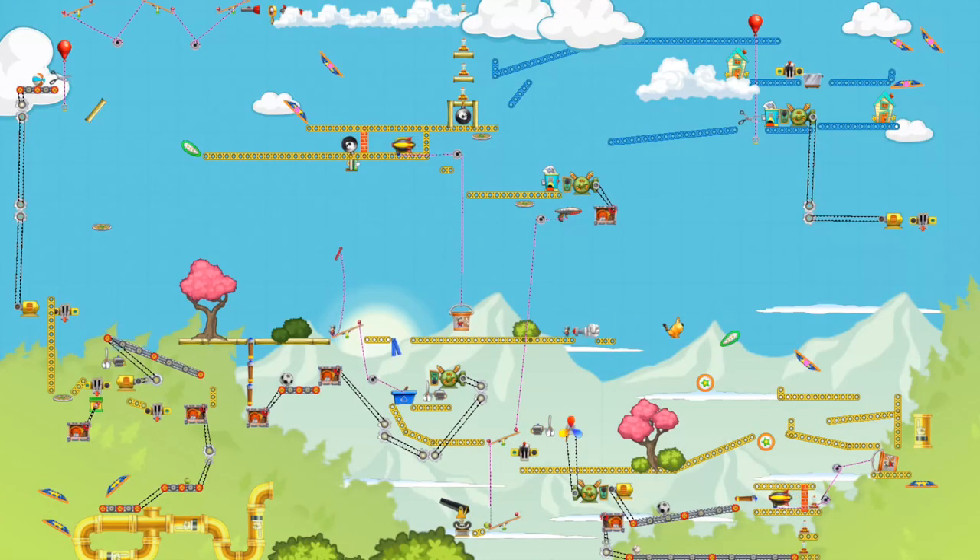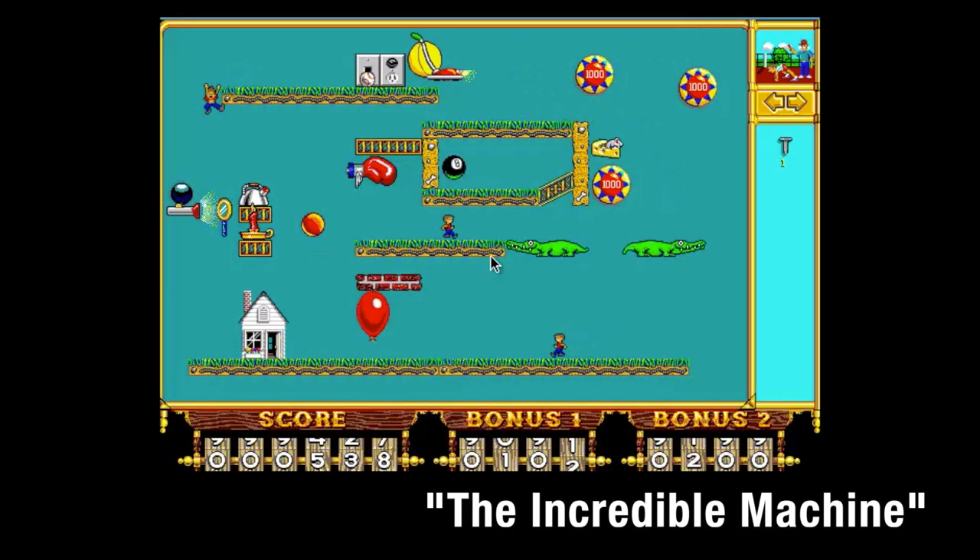We're here today to talk about Contraption Maker, which is the next game that Spotkin is making. Contraption Maker is the spiritual successor to The Incredible Machine, a game we made back in the 1990s. The best way to describe it is it's a Rube Goldberg construction set where you try to do the simplest tasks in the hardest possible way. We have a set of 50 or 60 parts — things like mouse motors, dynamite, conveyor belts, and balls — and you put them all together and they interact in a physics type of way.